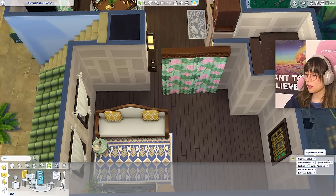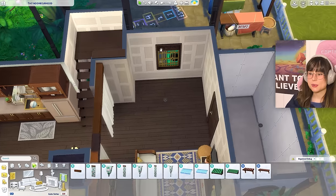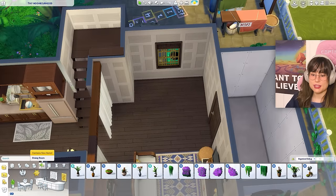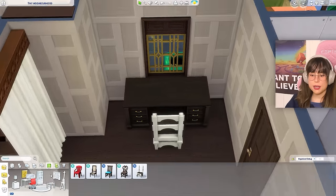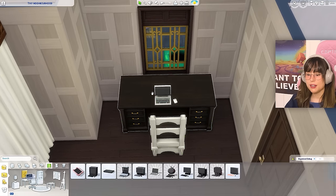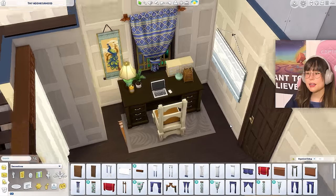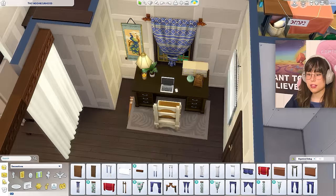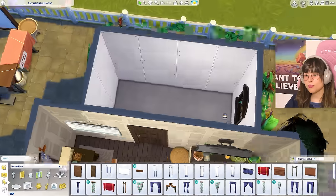In the corner, adding a desk — none in the packs so going base game. No computer in the packs either, so base game again. Added some desk nickety-knacks. A lovely little corner if I do say so myself — though that carpet is wrong, it's not supposed to be like that.